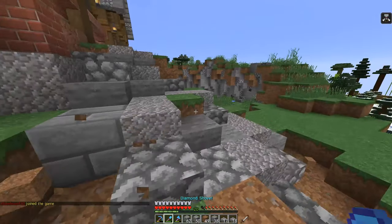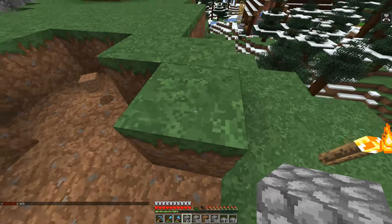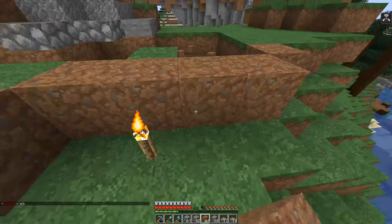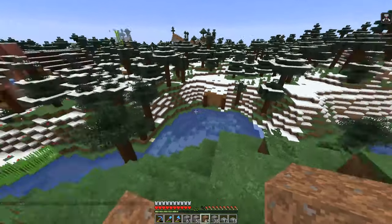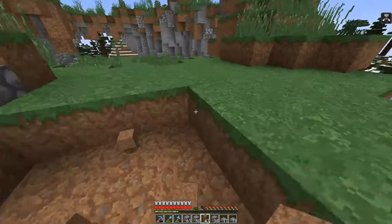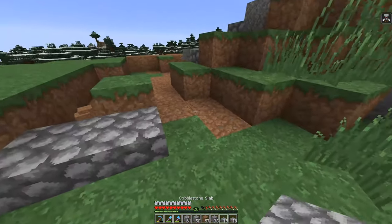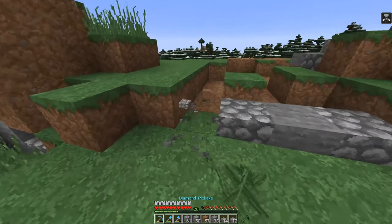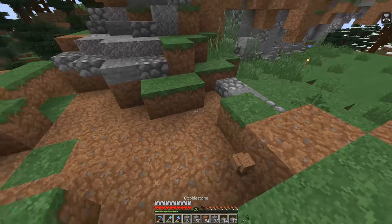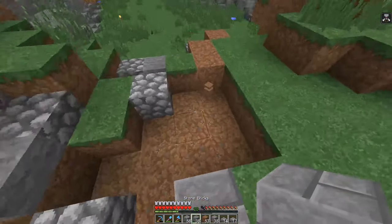That looks nicer. Next episode I'm probably going to be working on connecting bridges everywhere and starting to do some paths around our little spawn area here around the river, for the community to really bring us all together on this nice new map. Let me see if I can bring this out one block to get a little bit of difference — let's do this — then grab some stone bricks and throw a few in.